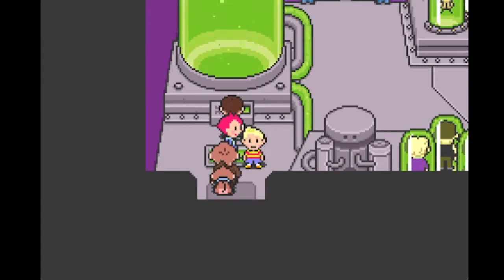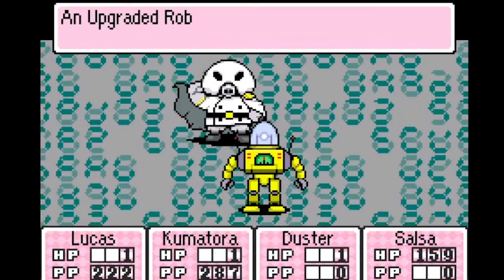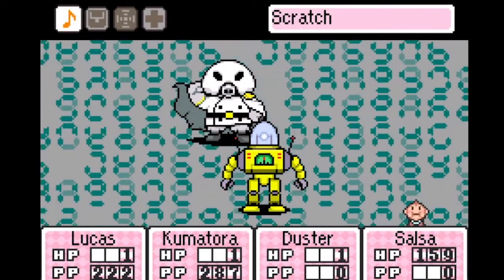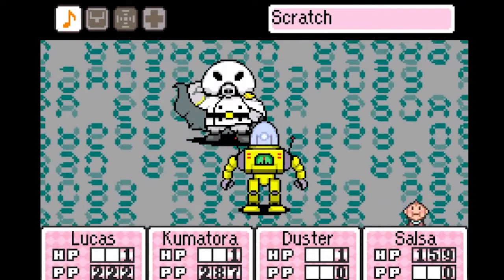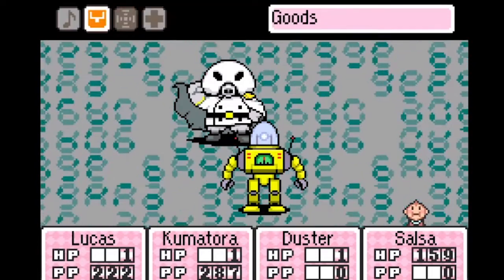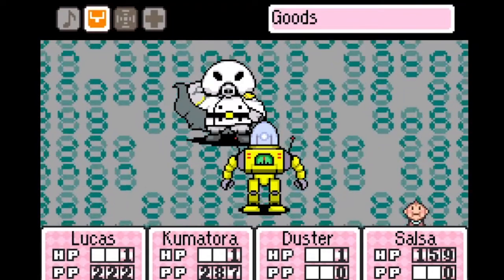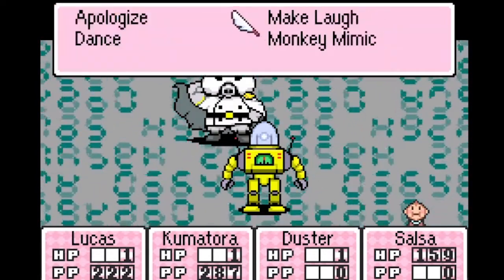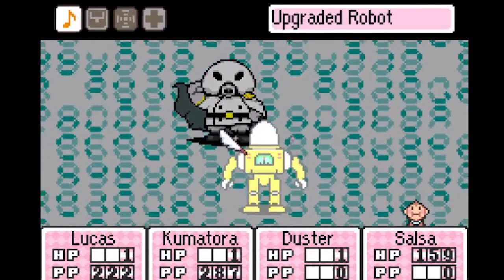The second part of this is manipulating general battle RNG, which works in pretty much the same way. It really comes down to constantly picking different options. I don't believe it's affected by general cursor movements — I believe it's more affected by simply picking an option in a soft way, so to speak, and then picking something else.